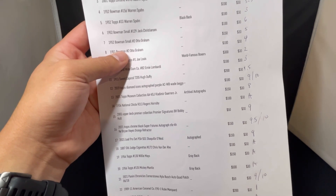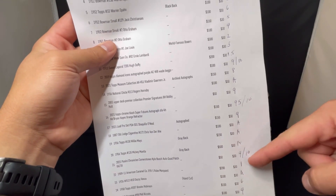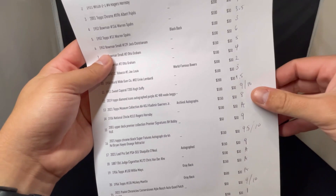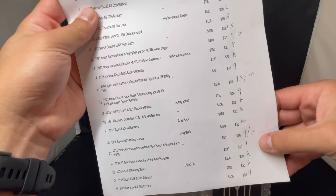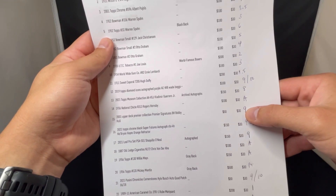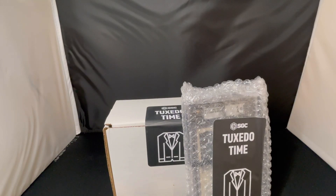Where you see the 9/10 and 9.5/10, those are obviously the autos — what I thought the card would get and what the auto grade would get. If I had autos where there was no slash, it means I didn't think the auto grade was going to be a 10. Like the Shaq — didn't think that was going to get a 10. The Bobby Hall, I didn't think it was going to get a 10. The Vlad, I didn't think it was going to get a 10. We'll go through it and I'll update this to give you an idea of what I thought versus what they came back as.